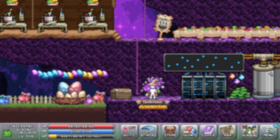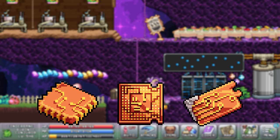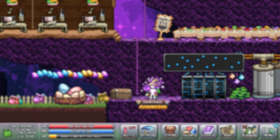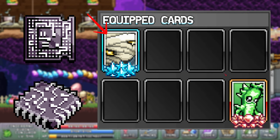Some other chips worth mentioning are the orange ones that double the effect of your current star sign, trophy, and keychain. Also the two black chips that double the effect of your first and last card equipped respectively.